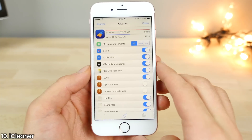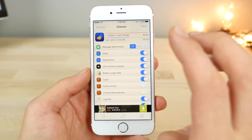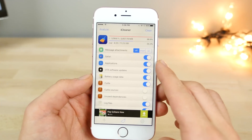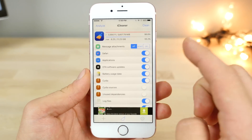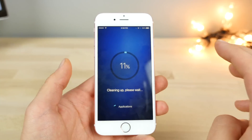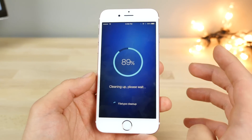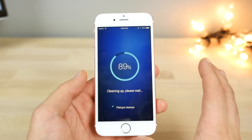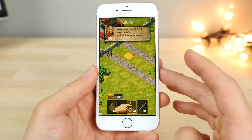I would highly recommend iCleaner. The latest stable version for iOS 10 was just released — version 7.6.0. Upon running it I actually cleared 800 megabytes on a 16 gigabyte device, which is significant. It will go ahead and clear cached files, junk files, even over-the-air updates if you don't want to keep them around. For any jailbreaker this is a must — it's a staple of jailbreaking.